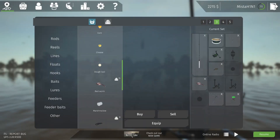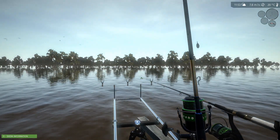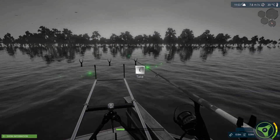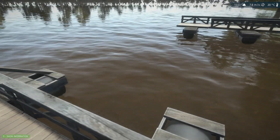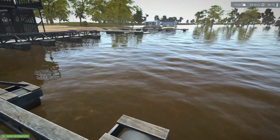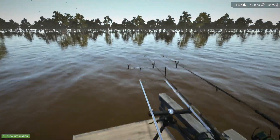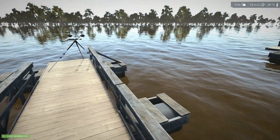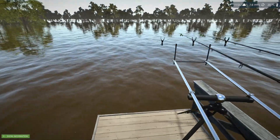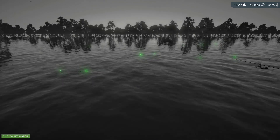I'm at spot number four using red worm. This map is really buggy — the boat rental place just gets stuck on the 'Press E' key because it thinks the boat is still at spawn, number one, two, or three. You cannot cast your other rods and you're just stuck. It's been some time since I've been able to get anything reasonable.